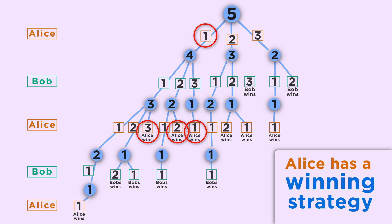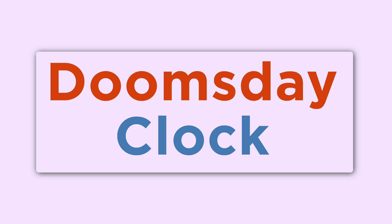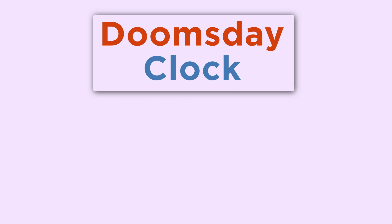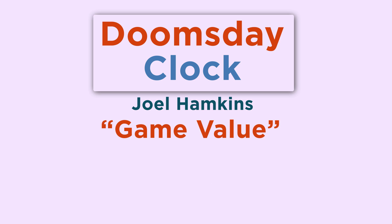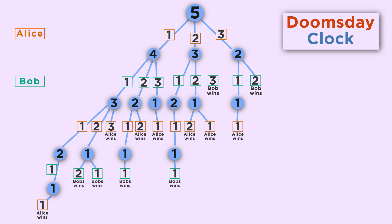But how long will it take for Alice to win? Let's define a doomsday clock. The doomsday clock tells us how many moves it will be until the inevitable winner — Alice in this case — wins. Mathematician Joel Hamkins calls this the game value, and in chess they'd call this mate-in-N. With five marbles, the doomsday clock starts at three: Alice can force a win in three moves. After she moves, the doomsday clock is two. No matter what Bob does, he'll lose in two moves. After he goes, the clock is one, meaning Alice wins after she makes her turn.